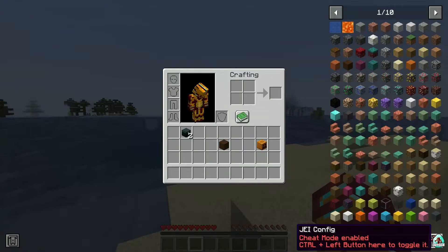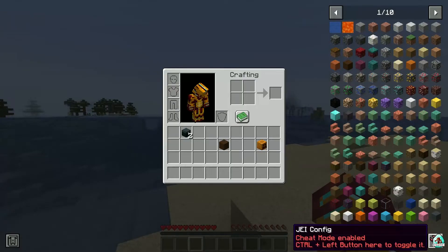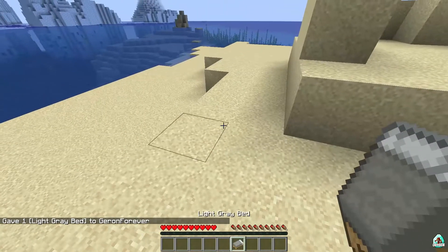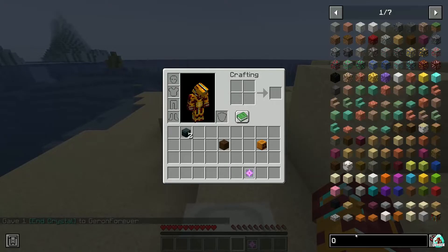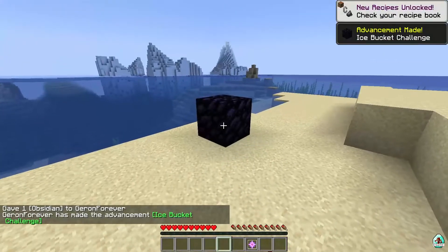After that, press and hold Right Control, then press the left mouse button on this range, and you activate cheat mode. After that, you can give yourself different items and place them. As you can see — yes, it is a real block, it is not our imagination. And of course, if you want to find something like obsidian, you can use the search panel. The search panel shows you everything you want. For example, I want to find obsidian — tap here, type 'obsidian', and find it.